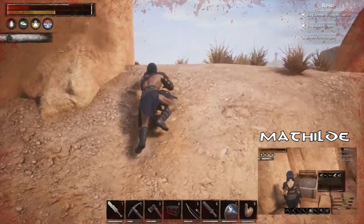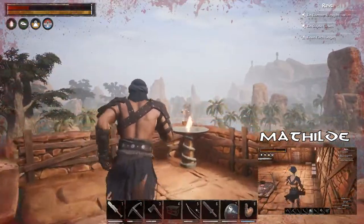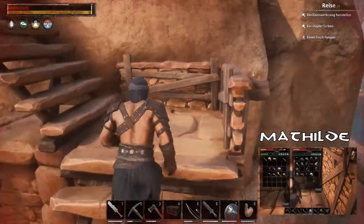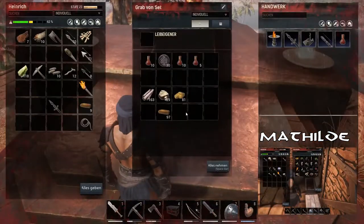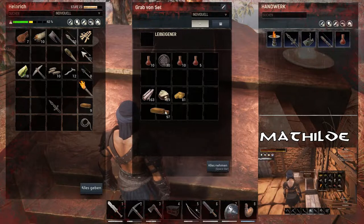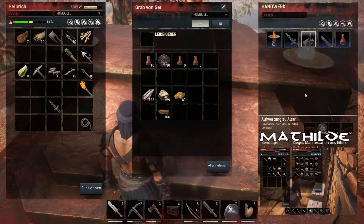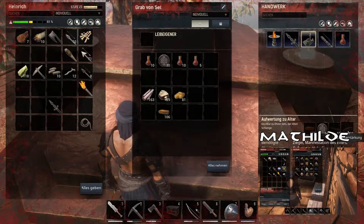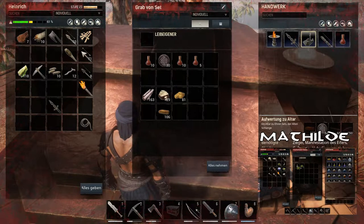Ich brauche mehr Knochenmehl. Das heißt, du brauchst Knochen? Oder Hörner oder Zähne. Das heißt, am besten Krokos jagen. Also bei Horn und Zähnen kriege ich... Der will 250 Eisenverstärkungen für das nächste Rezept. Oh, hier ist ja noch ganz viel Aloe. Hier sind noch ganz viele Aloe-Blätter. Haben wir wahrscheinlich immer irgendwo reingepfeffert.